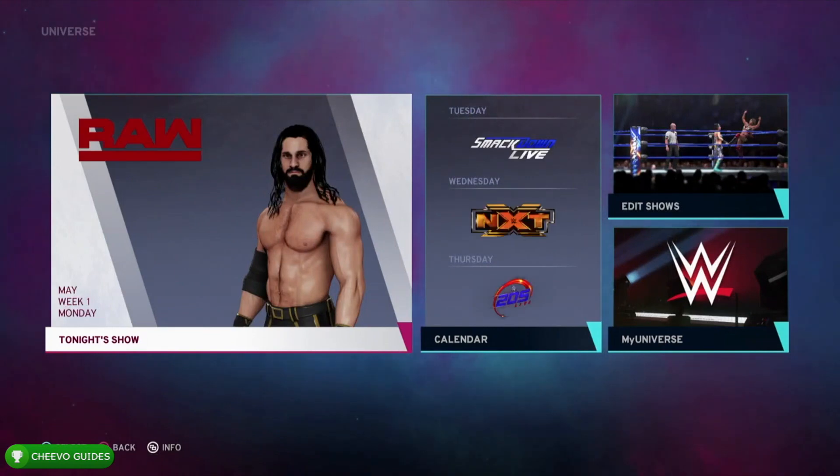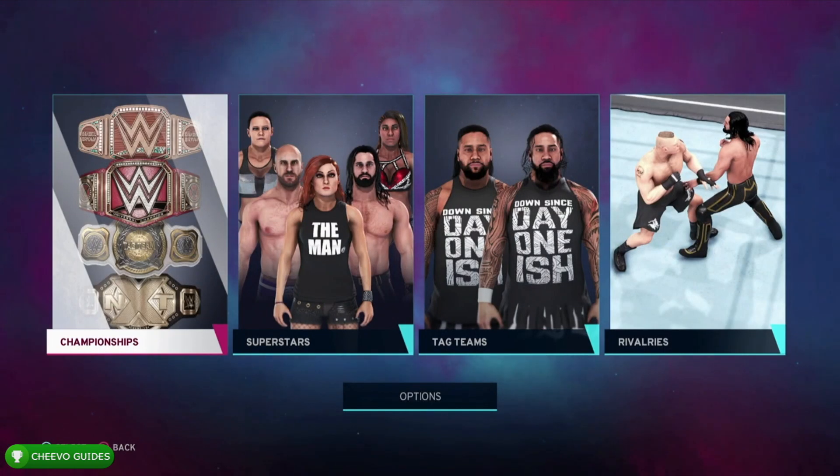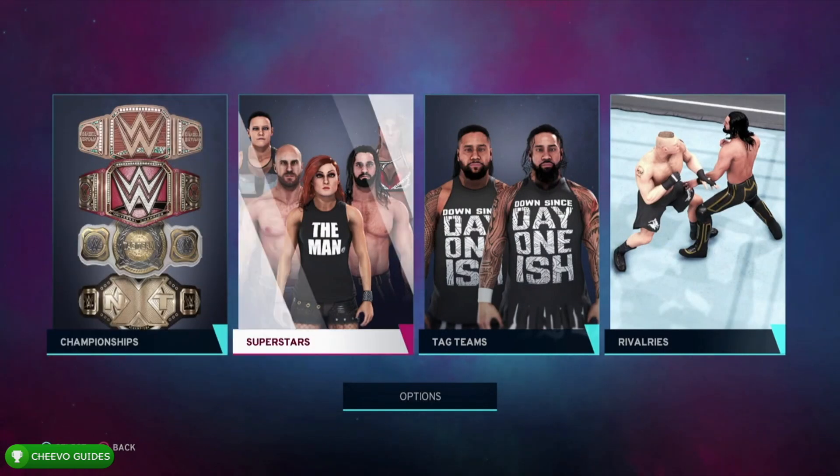First thing we want to do is start up a new universe. We're going to start with the It's Showtime achievement or trophy — you get this by creating a new major show in universe mode. First thing we're going to do is go over to rivalries.